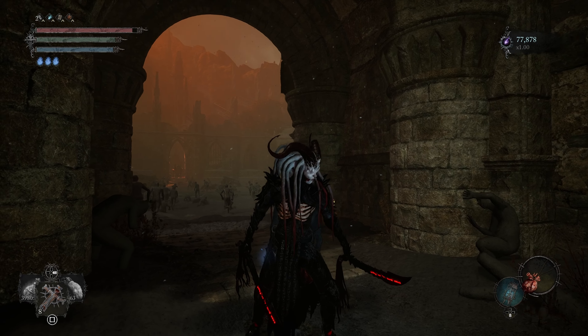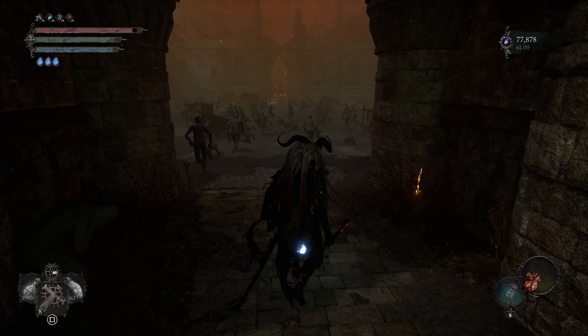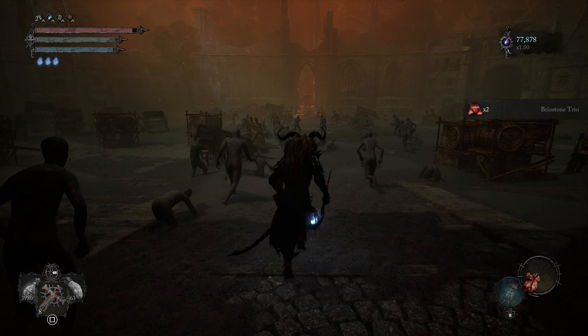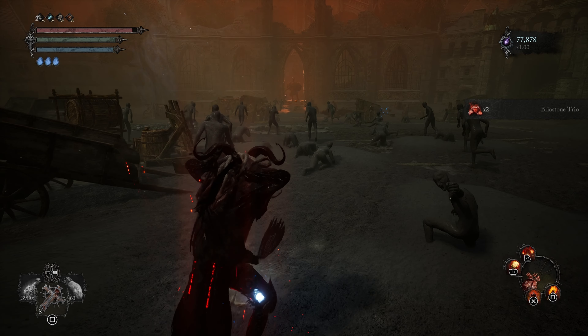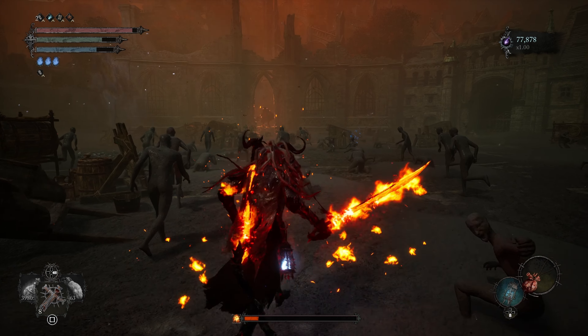As for the stats of the build, we are level 134 — though you don't need to be level 134. We have 9 strength, 50 agility, 25 endurance, 35 vitality, 8 radiance, and 60 inferno. I had to start with the inferno class so I had a boosted inferno already, but it is important that you get your inferno and agility pretty high for this build.